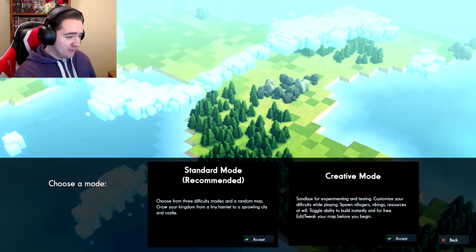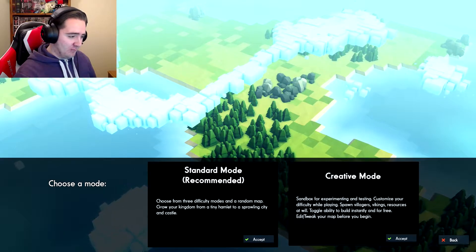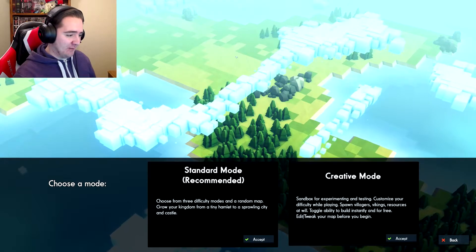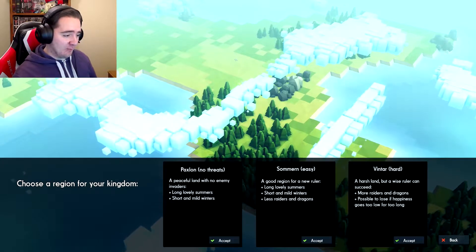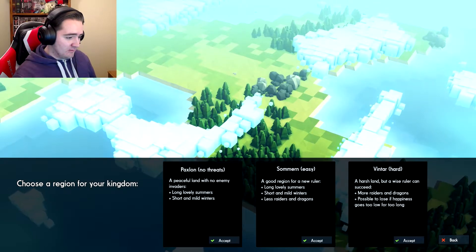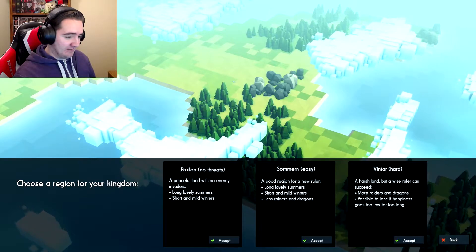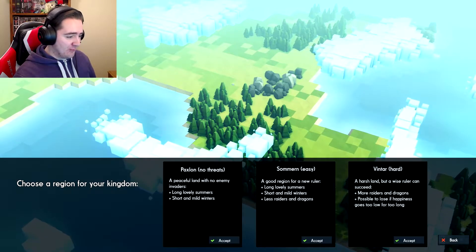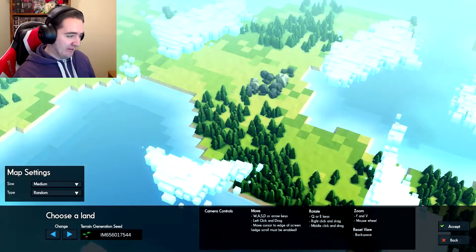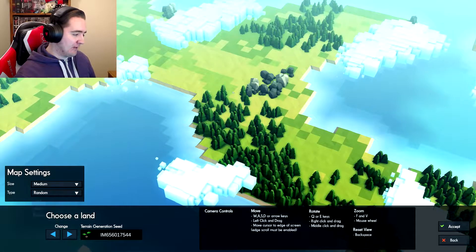So there are two modes: there's the standard mode and the creative mode. This is new from my understanding - the creative mode is only a recent thing they added, but standard mode is recommended. So we'll have a quick look at that. There are threats - less raiders and dragons. I don't want any threats so I guess easy. We'll just go with easy.